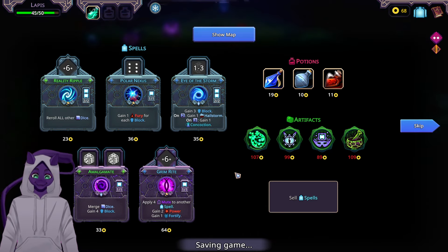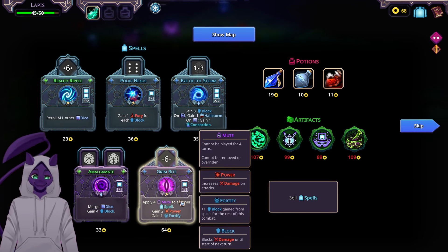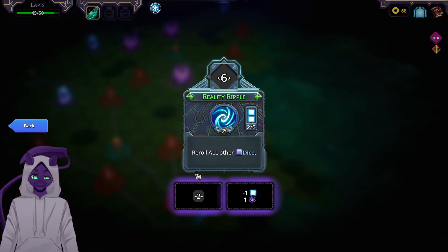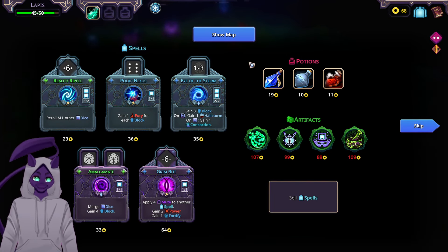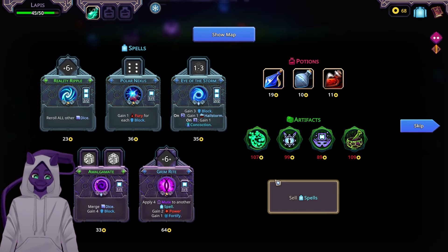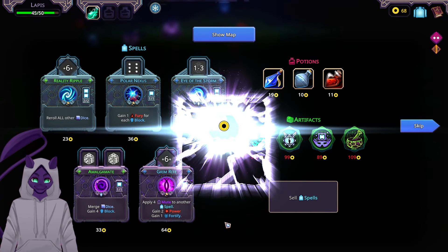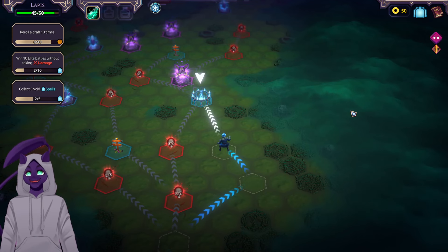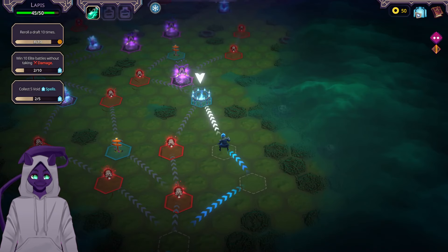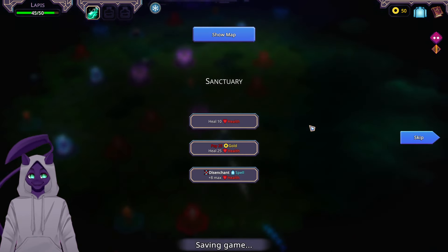Options include: gain one fury for each block we have with void spells available, apply four mute to another spell and gain two power and one fortify, or get three rolls and foresight. I'll sell this spell because it's literally worse. I think I might need to restart for a moment. The spell I took was Amalgamate because it merges two dice and gives me four block — that's objectively good.